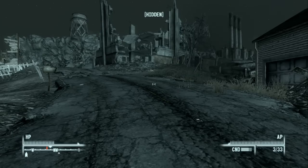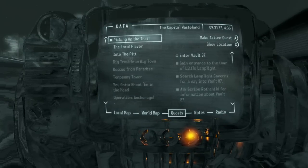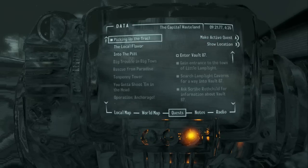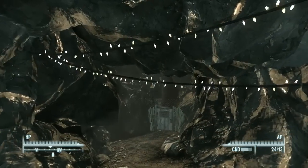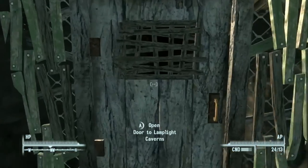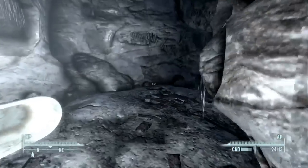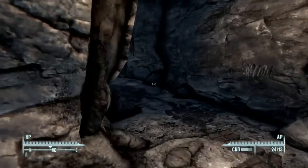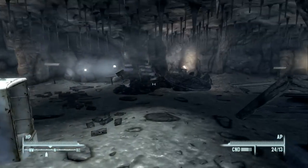We still have 'Picking Up the Trail' and entering Vault 87 to do, but we still can't do Trouble on the Homefront. After a little research, apparently we can't do that quest because I killed the Overseer — and if you do that you can't start Trouble on the Homefront. We might not be able to show it on this playthrough. I headed back to Little Lamplight Caverns.